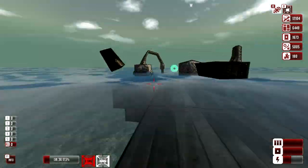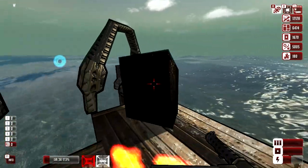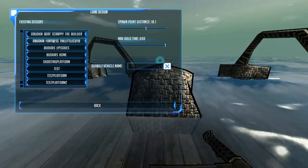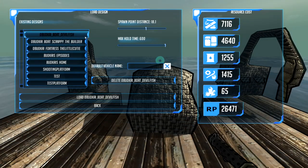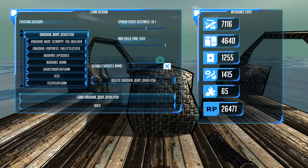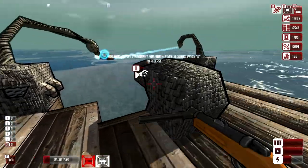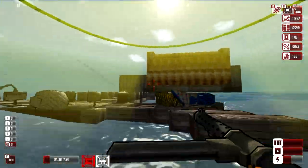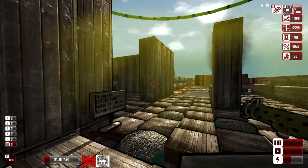Now we tell this builder to go ahead and build the new one, which goes by the same name. Boat Devilfish — that's 65 crystal required. All right, so we'll let this thing build. What else we got going on? Yeah, we got a fleet coming. So we've got to make a missile launcher. Oh crap — they're like right on our doorstep. Let me go ahead and save the game real quick just in case I goof up this missile launcher.